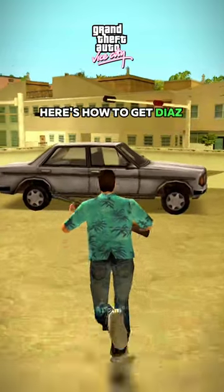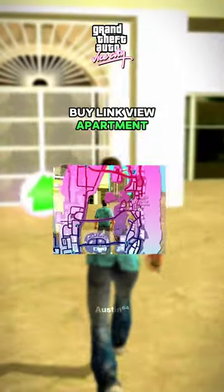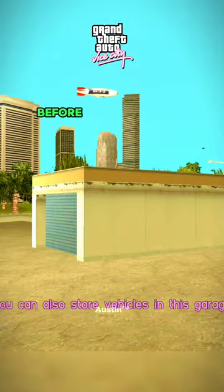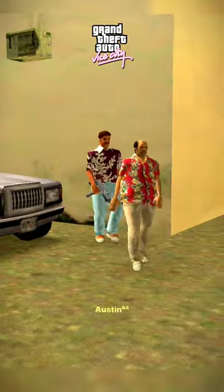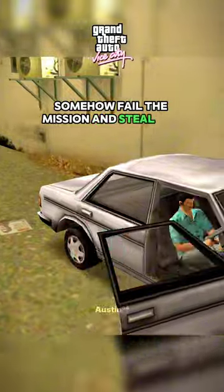Before that, here's how to get Diaz's Admiral by Link View Apartment for garage storage before the Gordian Angel mission. During the mission, as soon as Diaz appears, somehow fail the mission and steal the car.